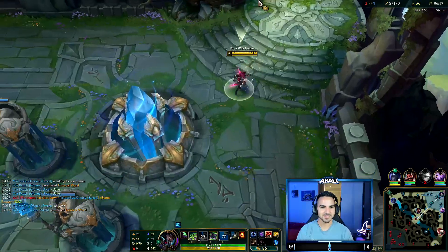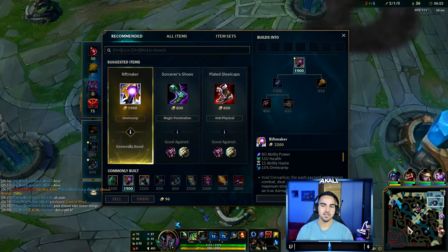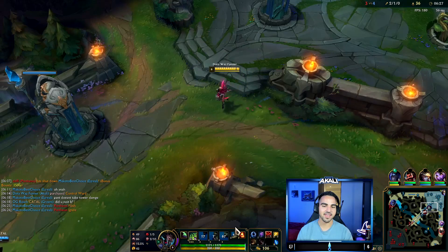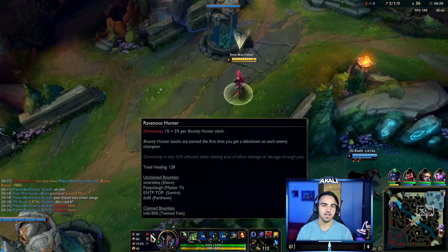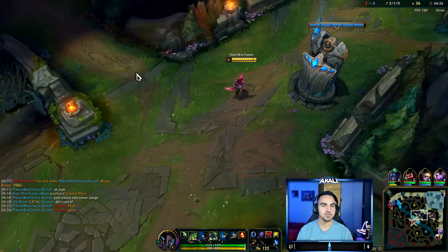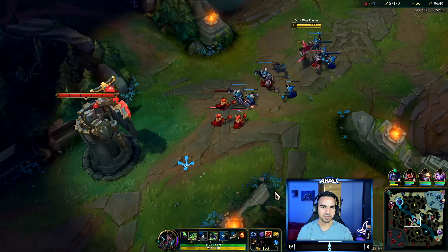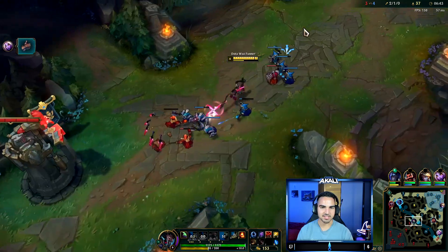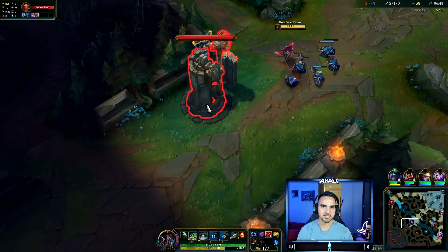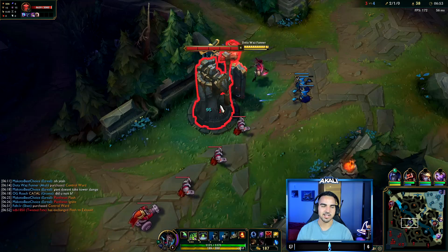Let's go over what we're going to be picking up throughout this game. We got 15% Omnivamp on Riftmaker. We got Ravenous Hunter which is going to have 9% Spell Vamp. And then Ravenous Hydra is also 15% Omnivamp. We get extra spell effects on our Q because it procs Ravenous Hydra, and that's going to be healing us whenever that unique passive procs. All those little bonus AoE effects work with spells — you're going to have to see it. It's pretty crazy.